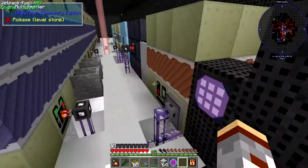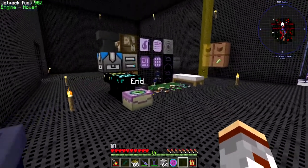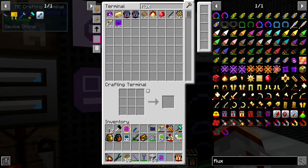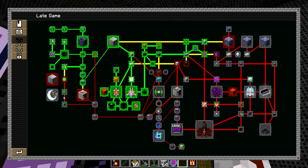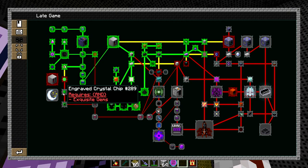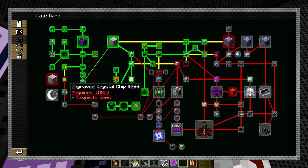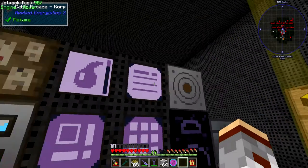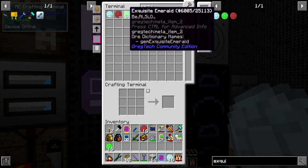We'll pop this into the miner here and that is off — that's making the gems now. Anyway, now we just need to wait for the gems to pop in. In the meantime, next up we'll be making the chips and then the processing unit. Okay, there we go — diamond, ruby, and emerald.